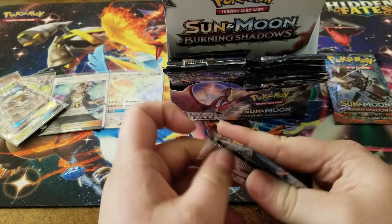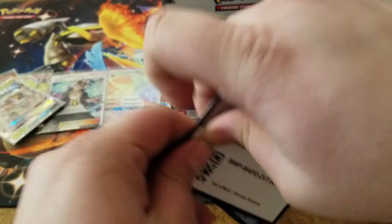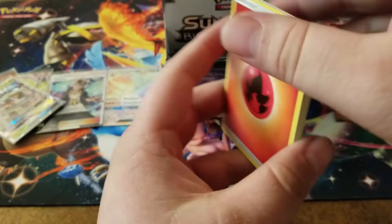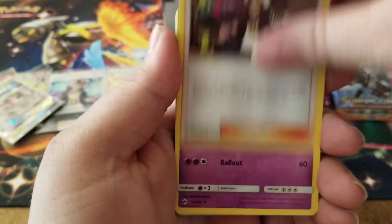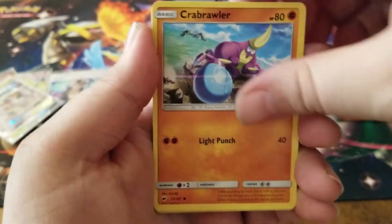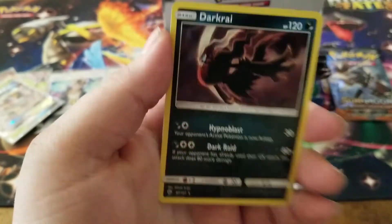I'm kind of wondering how many packs are left, so after this next pack we'll do a count. We have a fire energy, Ribombee, a Guzma, a Whirlipede, a Dusclops, Inkay, a Ralts, Crabrawler, a Sneasel, a Piawi reverse holo, and a Dark Rye holographic.